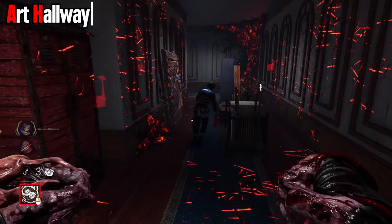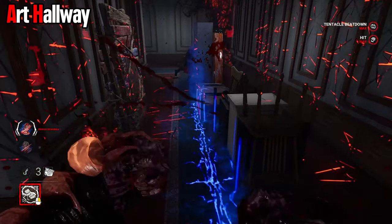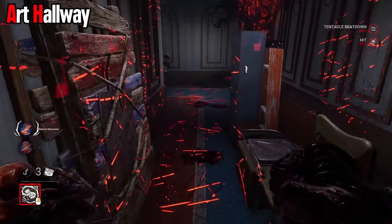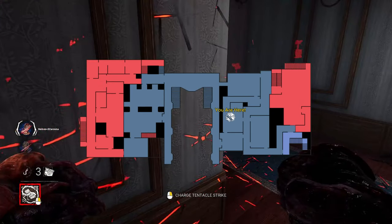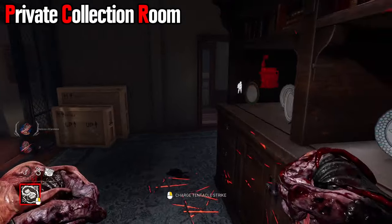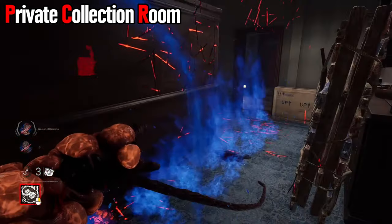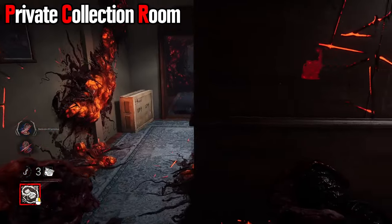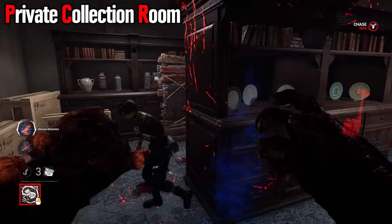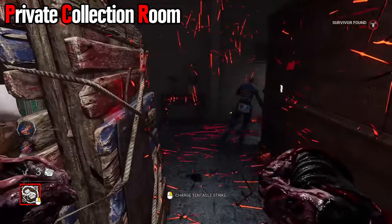The art hallway is not incredibly good for survivors — you can just whip drag the entire thing. You can only hit over the short portion of it, so that bit with the ladder and the locker, ignore that. The private collection room is much harder to get hits around; you cannot get hits over anything in here, and it's pretty difficult to whip drag just because of the size of the loop. This is either an eat-the-pallet type of thing or hope that they mess up.